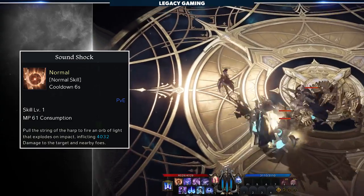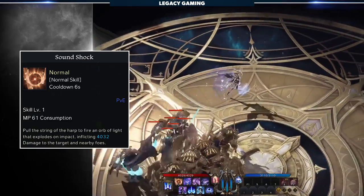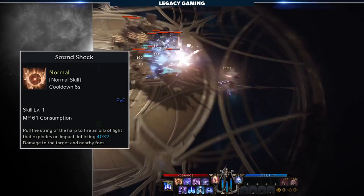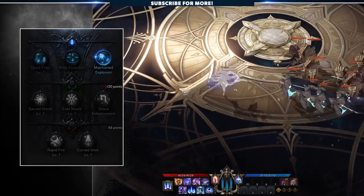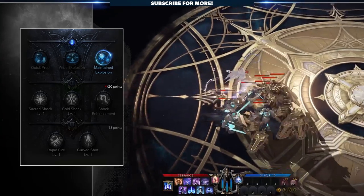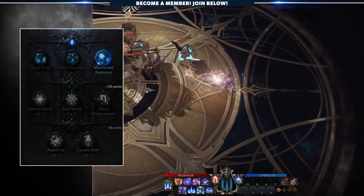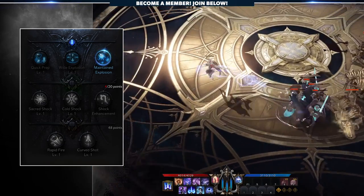Finally, Soundshot. This skill is great for poke damage on larger enemies, as you fire an orb of light that explodes on impact dealing moderate damage to both the target and any enemies in a small AOE. For the tripod, I personally prefer Maintain Explosion — the orb of light will now leave behind debris upon explosion that lingers for 2 seconds, dealing an additional 30% damage to enemies in it. It's great chip damage on a low 6-second cooldown that also gets the benefit of Heavenly Toon.